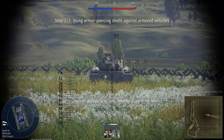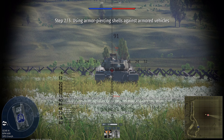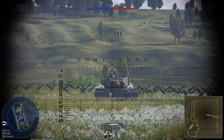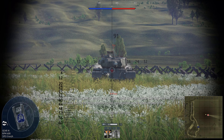Now, move the reticule onto the other nearby tank. That enemy tank has very strong armor, which your current shells can't penetrate. The fact that the aim assist indicator turns red when hovering over any position on the tank shows this.